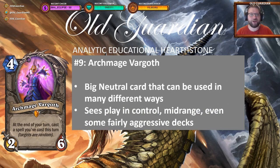At number 9 we have Archmage Vargoth, the card that was given for free for everyone who had a Hearthstone account when the new expansion was launched. Archmage Vargoth, 4-mana 2-6. At the end of your turn, cast a spell you cast this turn — targets are random. And Archmage Vargoth has seen play in so many different decks.